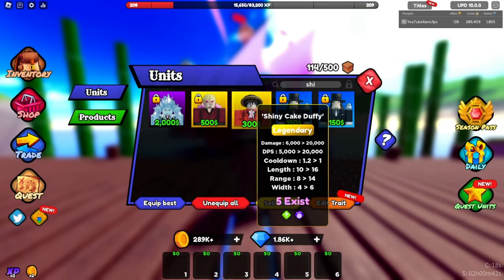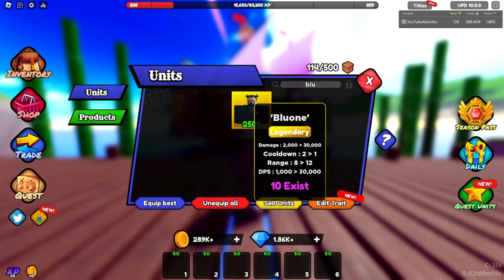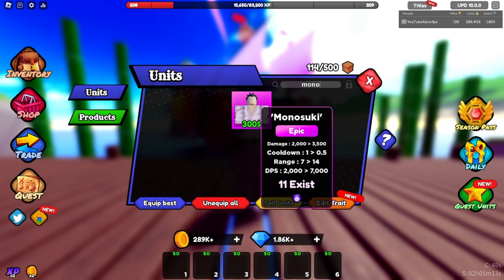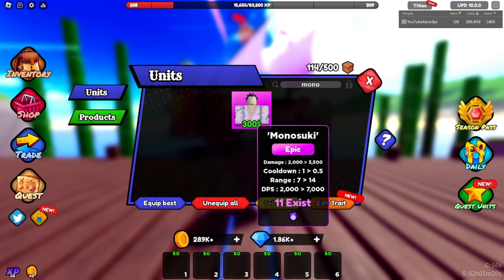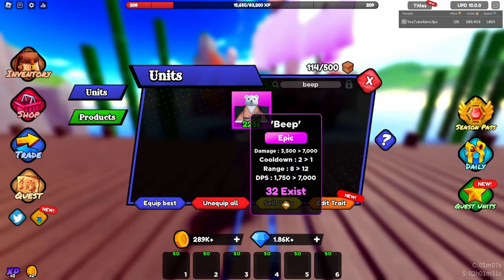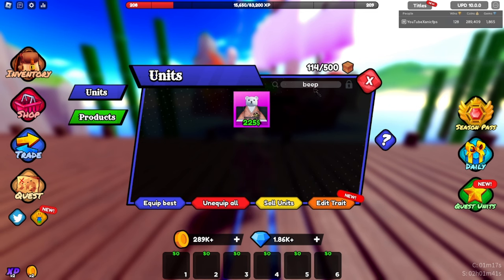Back to the Shiny — the only shiny this update. Range is 10 to 16, cooldown is 1.2 to 1, damage 5,000 to 20,000, range 8 to 14 with 4 to 6 — kind of insane, I want to try him. Now we have a Blue one — damage 2,000 to 30,000, range 8 to 12, DPS 1,000 to 30,000 — looks scary. Now Monosuke — damage 2,000 to 3,500, cooldown 1 to 0.5, range 7 to 14, DPS 2,000 to 7,000 — little cutie, one of my favorite units so far. Beep Beep — damage 3,500 to 7,000, cooldown 2 to 1, range 8 to 12, DPS 1,750 to 7,000 — honestly the best looking unit in the game.